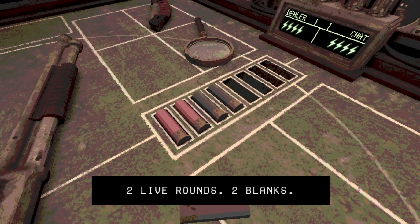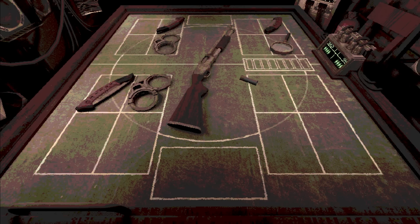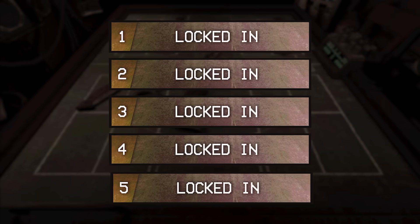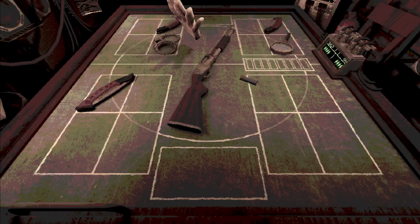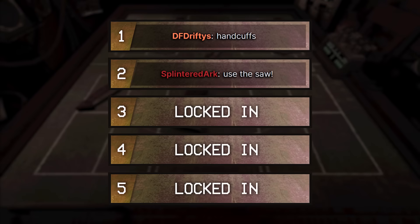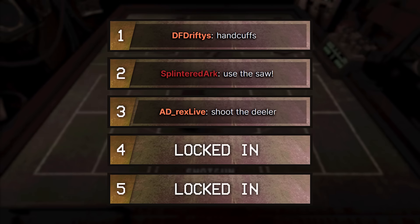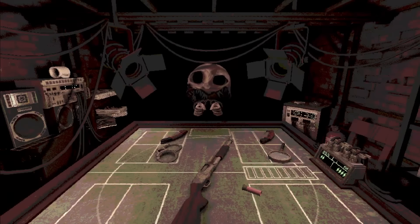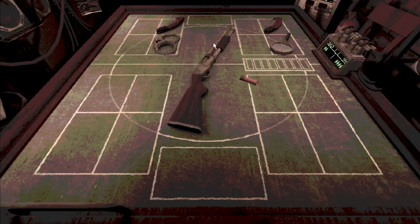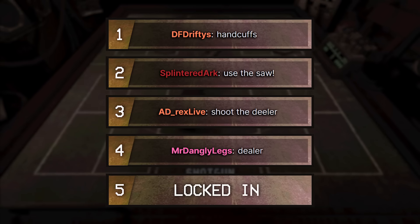New round means new instructions. We now have four options again. We have handsaw — handsaw deals double damage to any shot we take — and handcuffs that make the dealer lose a turn. We are going to screenshot now. These are my instructions: handcuffs from DF Drifties — pretty good plan. So first up, handcuffs. Then handsaw from Splinter's Ark. Then AD Rex Life says dealer. Pretty good, chat. Pretty good. Now he would take a go, but in your genius, you handcuffed him before he could take a go. So we actually get to go again.